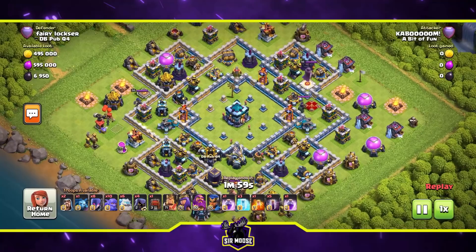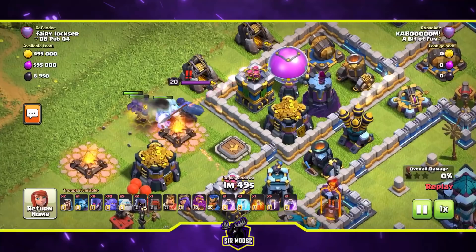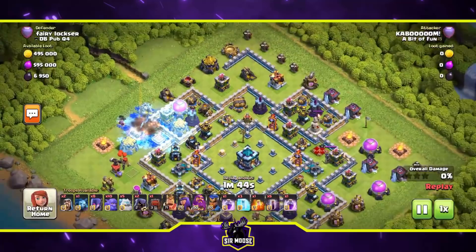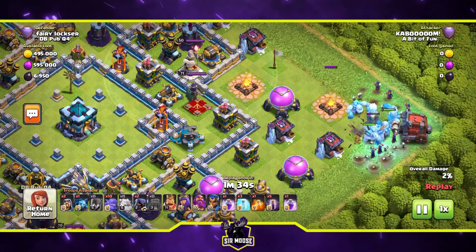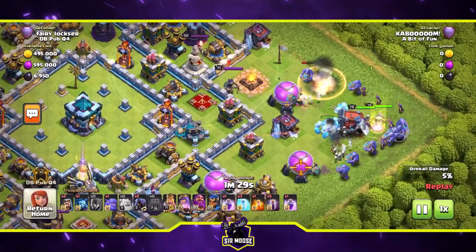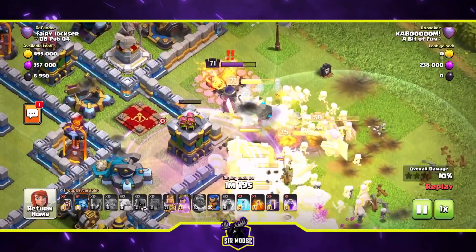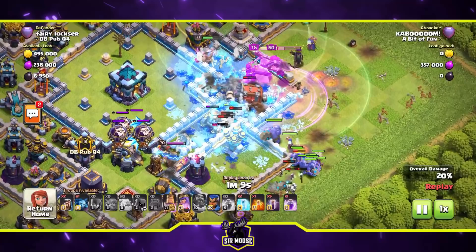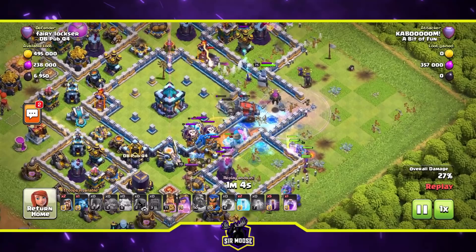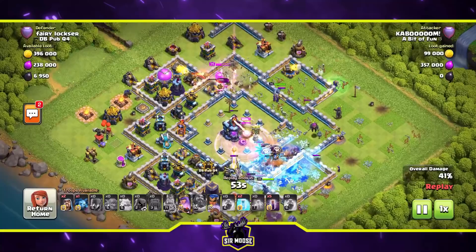If you're enjoying the video and want to see the latest base designs and attack strategies, hit that subscribe button and notification bell and join the army. On to the last replay - there's a royal champion, so we sacrifice an ice golem and a couple of headhunters: kaboom, that royal champion is gone. We then deploy the same strategy: ice golems in, then witches, then wall wrecker, heroes, and use the remaining two headhunters on the enemy queen. Grand Warden ability protects the headhunters - enemy queen is down, pushing into the base.